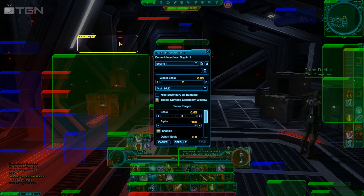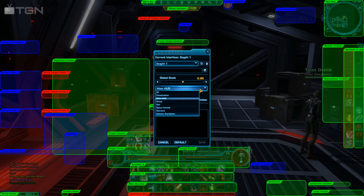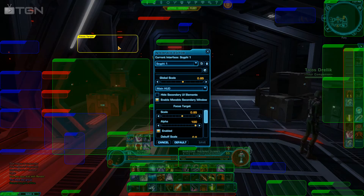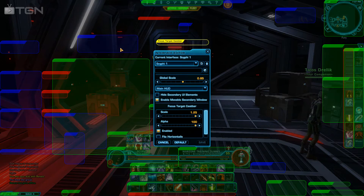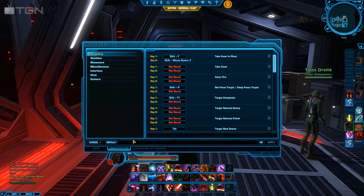So you will need the focus target in the user interface — it's fairly easy to find. Just go to the user interface and you'll find all your different HUD options. Make sure that's enabled and reposition the cast bar and resize it. I definitely recommend putting it somewhere that you see it at all times. Another thing you'll need to do is go to Preferences, then go to Key Bindings at the bottom, and go to Targeting. There's two different things you'll have to set up.